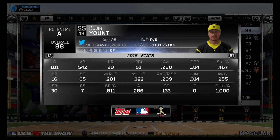The lineup: we got Robin Yount at shortstop. I've had Robin Yount for a long time, as you can see, for 181 games. I've been going through a lot of shortstops recently, but I'm sticking with Robin Yount because he works very well for me. .288 average, 51 RBIs, 20 home runs, 30 stolen bases.